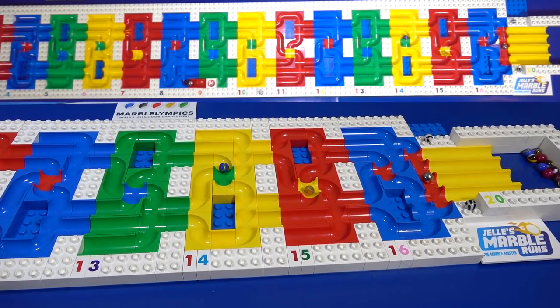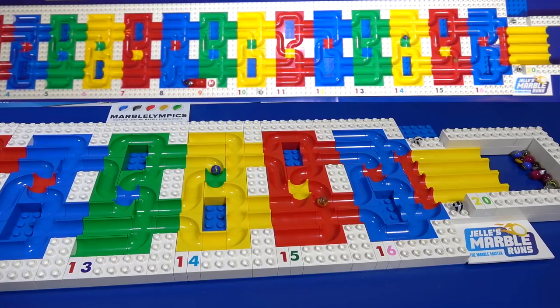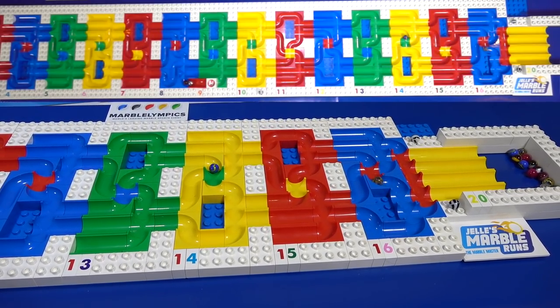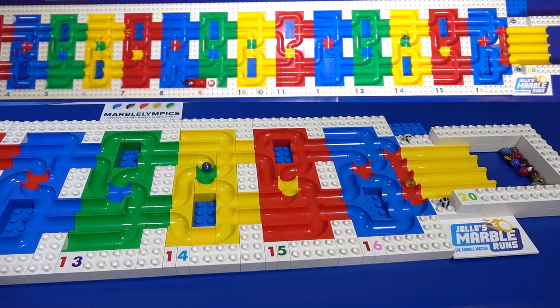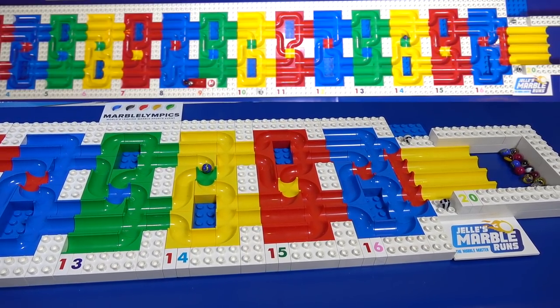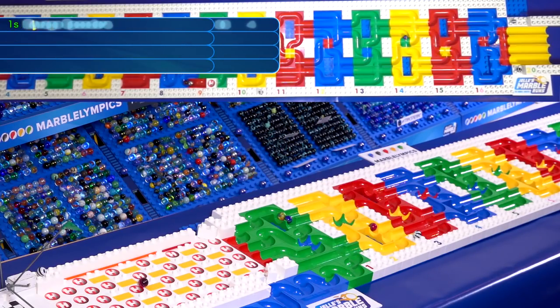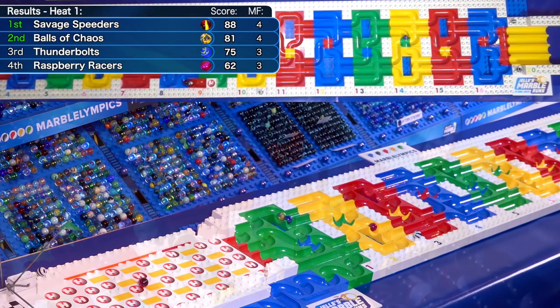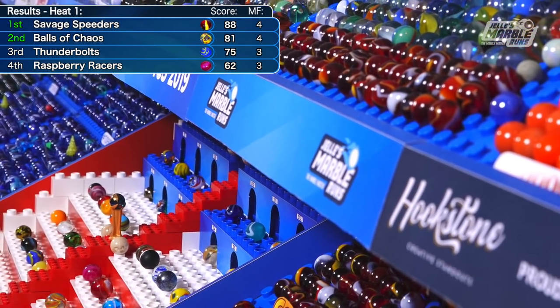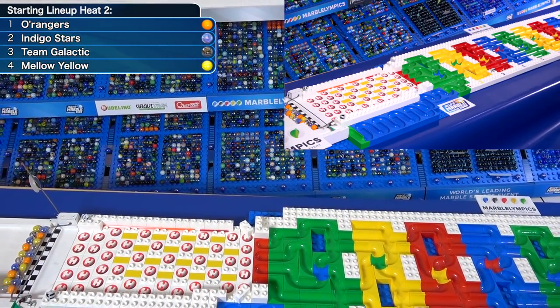Thunderbolts have one stuck in the 14. Balls of Chaos still working their way down. That was a ball bearing that just crashed on through into the 16. Can they get themselves down into the bottom for 20 full points? Yes, they will. And that appears to be as far as we'll go — several marbles stuck throughout the course. The Savage Speeders are going to combine for 88 points, four finishers, same with the Balls of Chaos, and they will advance.